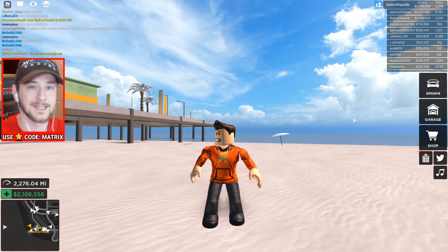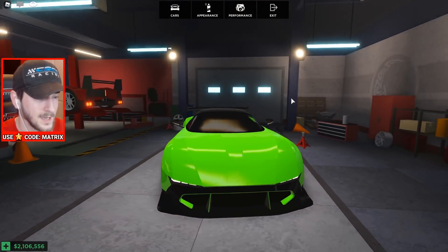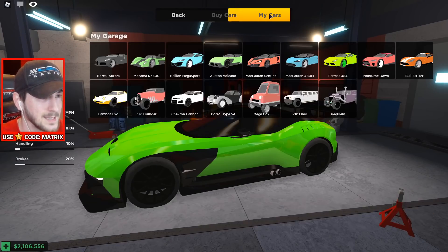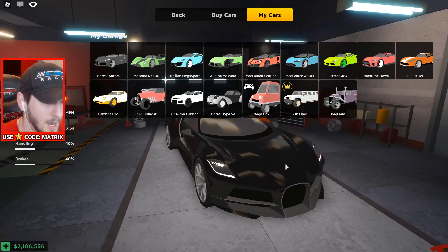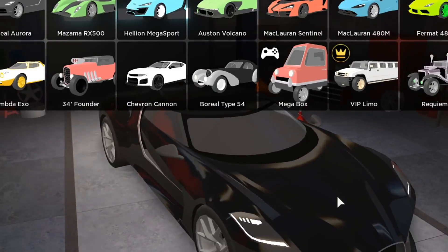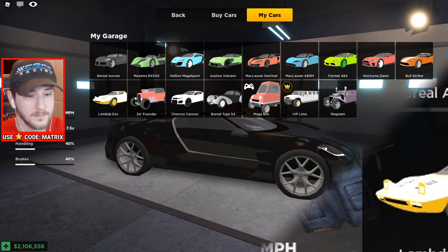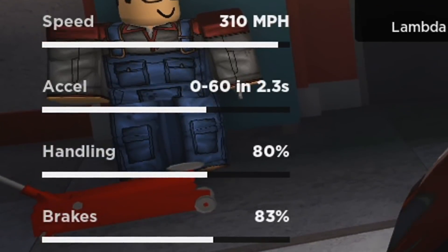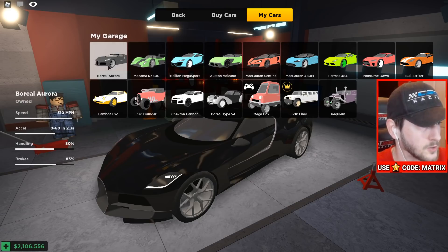You guys remember this Vulcan? I grinded my butt off for that car. It's a little bit of a wild animal to drive and definitely not the easiest, but absolutely gorgeous — we'll come back to it eventually. Today though, we have in my collection the Boreal Aura — I can't pronounce that — which is basically a Bugatti La Voiture Noire. This car is 10 million dollars and has a top speed of 310 miles per hour, 0 to 60 in 2.3 seconds, 80 handling, and 83 braking.